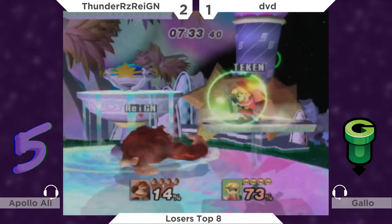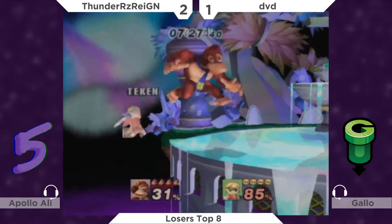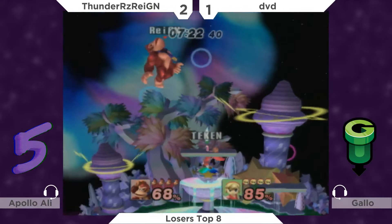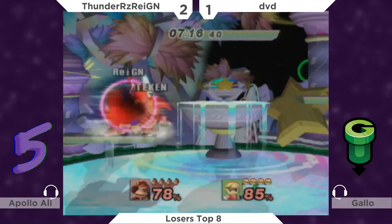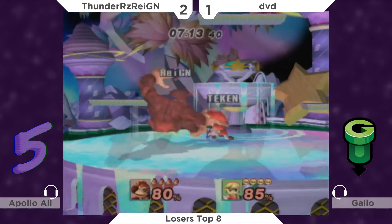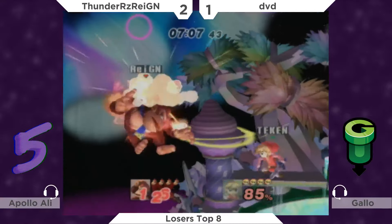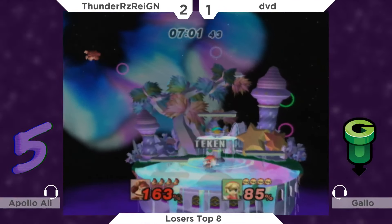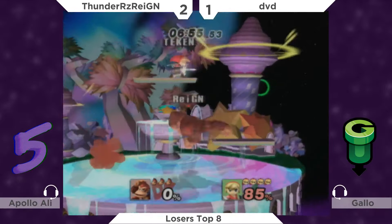Good DK country stages on the stage list. I've been impressed with Thunders' platform movement on Town — it's been good. For big characters it can be a challenge getting caught between things. DVD waited on his knockdown — Thunders was waiting for an option, and DVD just waited for the platform to come up to give him another option and got his stock off of it. He definitely would have been dead if he hadn't stayed down on the knockdown. My guy DVD is mad patient.